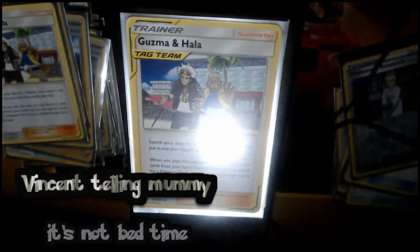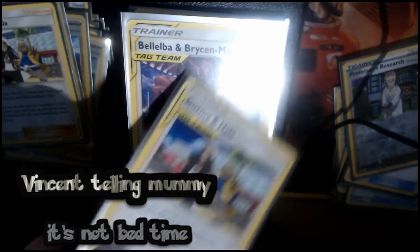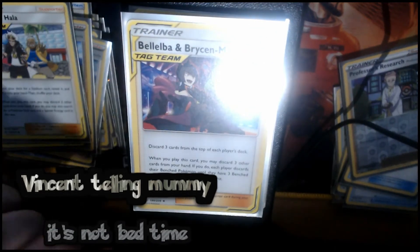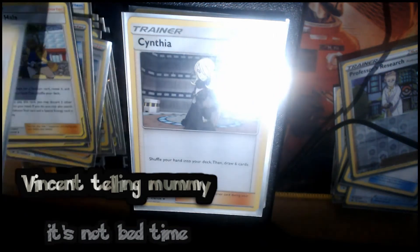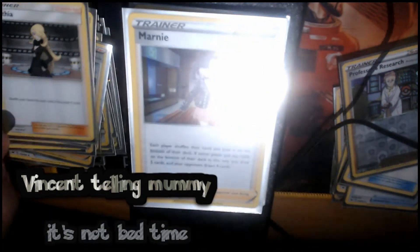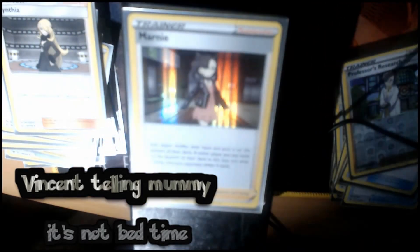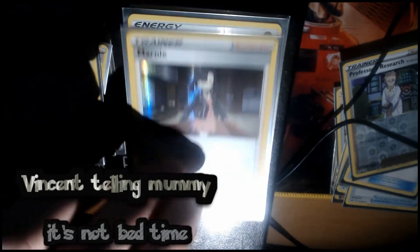Cynthia & Caitlin, Kuzma & Hala — just some more Tag Team deck cores to make things a bit easier. Cynthia is very similar to Professor's Research. Marnie is just a Judge, as everyone's probably aware — benefits you.